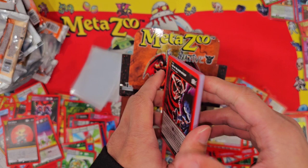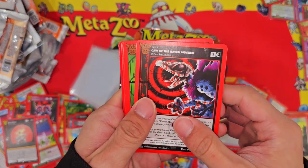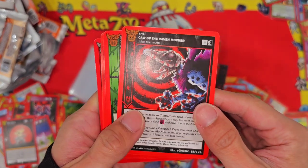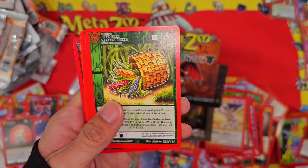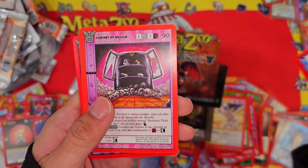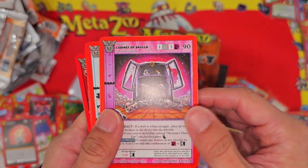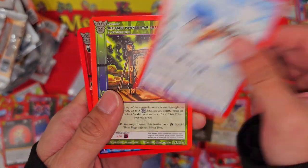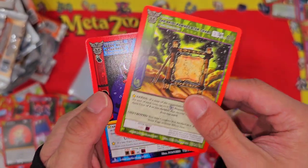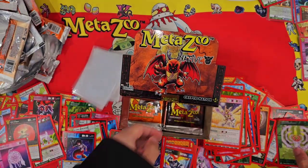I think you can only pull the Chibi Wendigo in this set — I'm not sure, I think you can actually pull the full version. I have to double-check the set list; I usually check it on Metazoo HQ — they have all the set cards listed. I'll check it out after this video. Cabinet of Skulls, Ice Fishing, the Skiddy, Star Chart, Sedna, and a Dream Catcher.